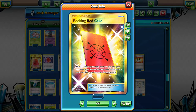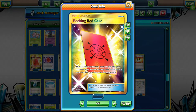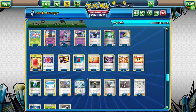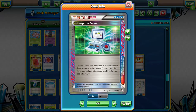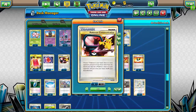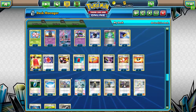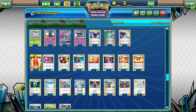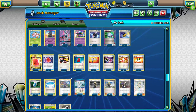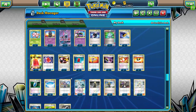Computer Search is my ACE SPEC because it allows me to search for any card in my deck. If I need something like a Supporter — like Cynthia, Professor Sycamore — or I can grab a Vs. Seeker or even a Pokemon like Shaymin EX. It's such a great ACE SPEC for the deck. Pokemon Communication lets me trade out a Pokemon I don't want in my hand. I'm starting to see more and more people play one Computer Search and one Pokemon Communication in every Zoroark deck.